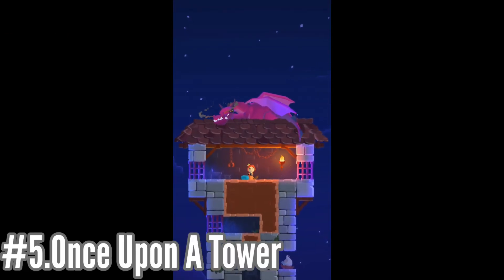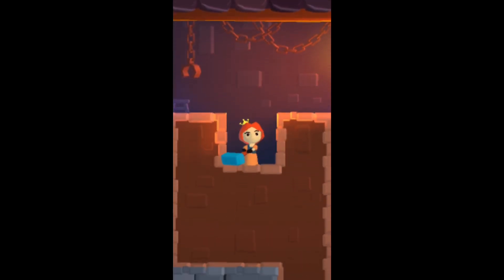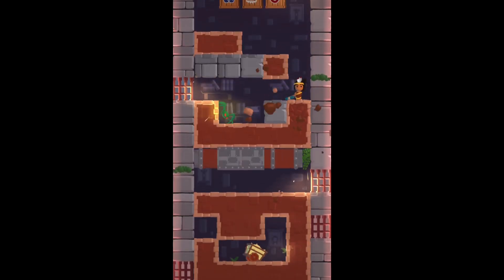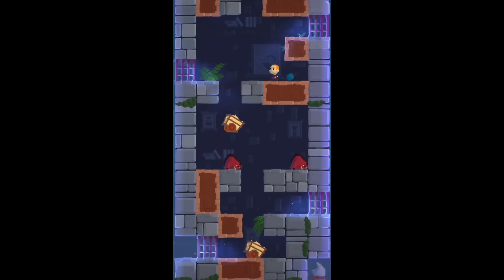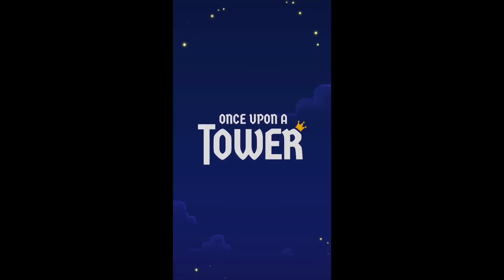Once Upon a Tower is an action-adventure game available on mobile devices. The game follows the story of a princess who is locked away in a tower by an evil dragon, and players must help her escape by fighting off enemies and navigating through different levels. The game offers various weapons and power-ups that players can use to defeat enemies and overcome obstacles. It also features simple and intuitive controls, making it easy for players to move the princess and attack enemies.